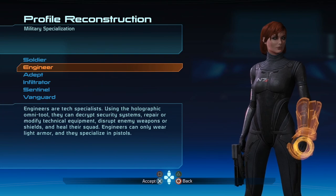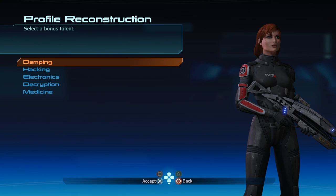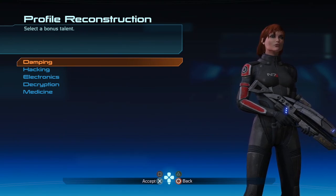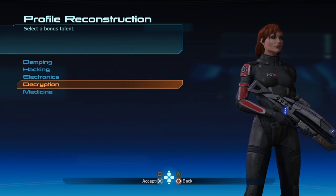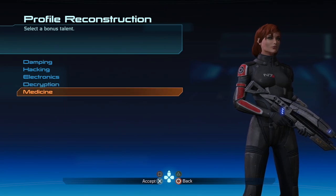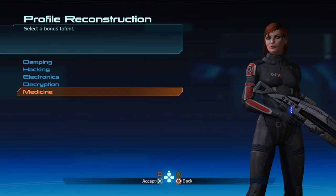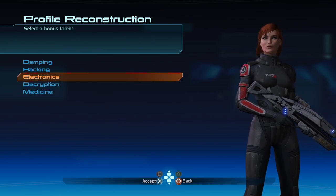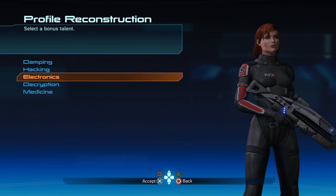That'll give you access to every power that you are going to be unlocking for these trophies. The point of unlocking these trophies is not just for achievements or trophies — it's so that your Shepherd in any subsequent playthrough can start with a bonus talent. They've actually nerfed these talents in the Legendary Edition. Back in the day in Mass Effect 1, you actually needed to use these 75 times. In this version, you only need to use it 25 times. It's super fast to do it.